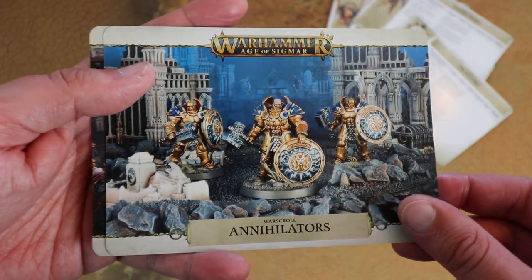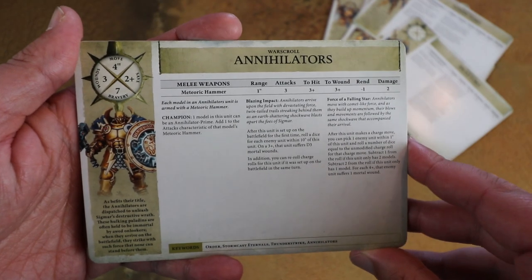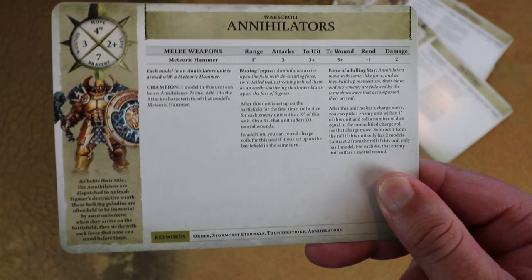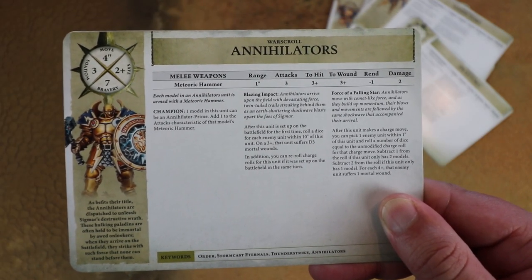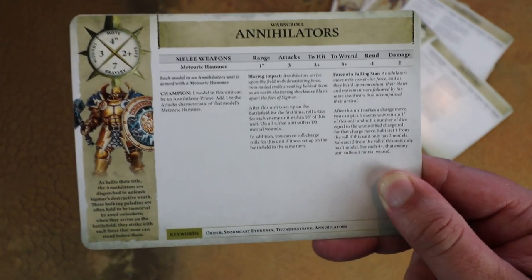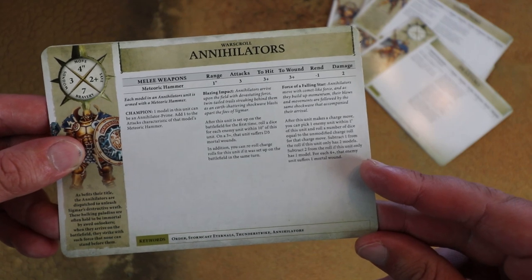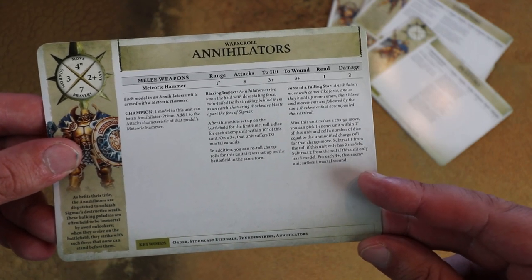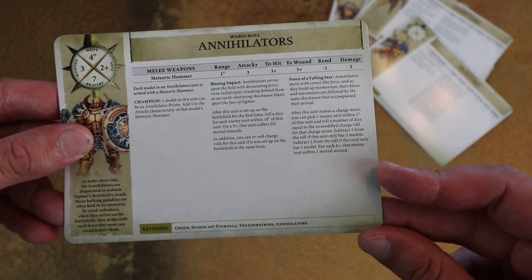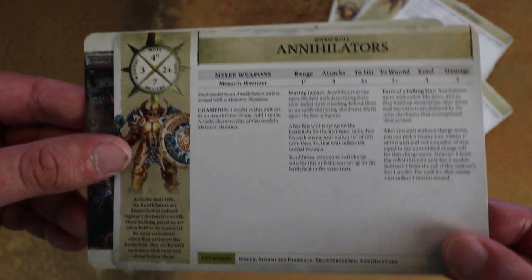Finally we've got the Annihilators - let's call them the Terminators. 2+ save, big chunky Stormcast. Blazing Impact: when the unit is set up for the first time, you roll a dice for every enemy unit within 10 inches and on a 3+ they take d3 mortal wounds, and you can reroll charges. When they charge in they do impact hits - pick an enemy unit within an inch and roll a number of dice equal to the unmodified charge roll, subtracting modifiers for unit size. For each 4+ they do a mortal wound. So if you roll a long charge you could do a load of mortal wounds. Yeah, they're really cool.